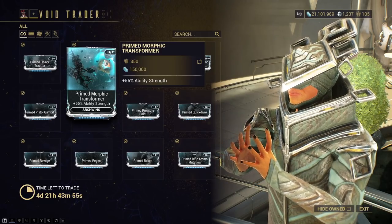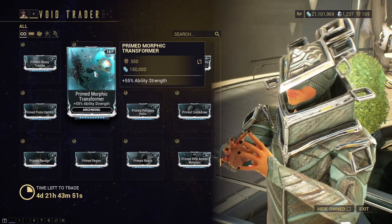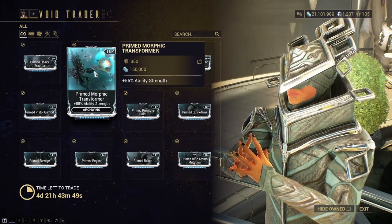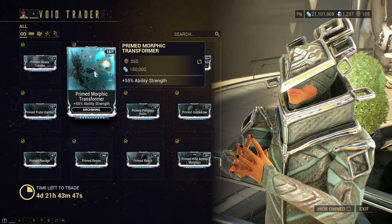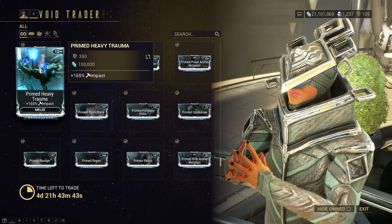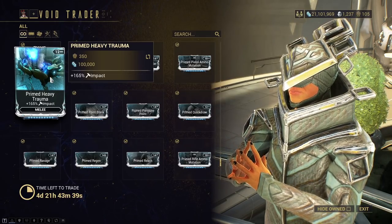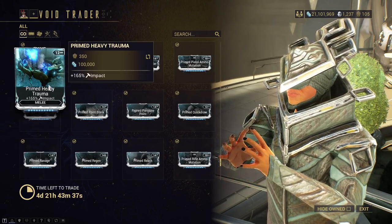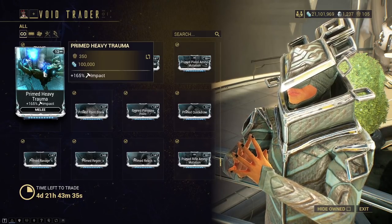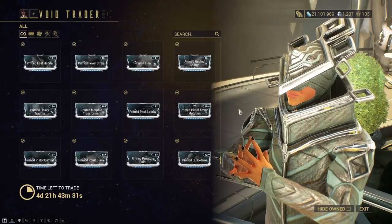Primed Morphic Transformer — Arc Wing Ability Strength. Really good, really useful, especially with Arc Wing and Railjack. I'd say it's good — definitely pick that up. Primed Heavy Trauma — Impact for Melee, whatever. Pick it up if you want it; it's not really necessary. You don't really see people throwing the 165% Primed Impact mods on their melee.